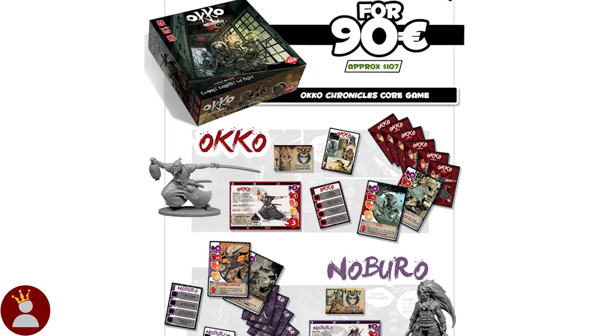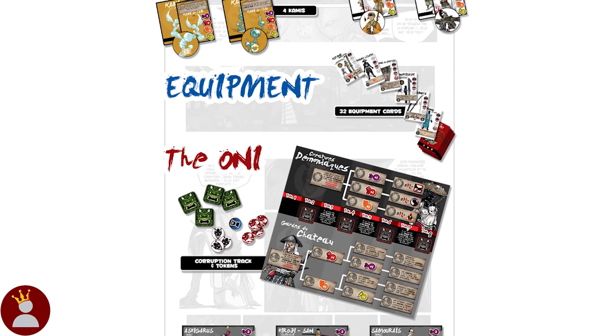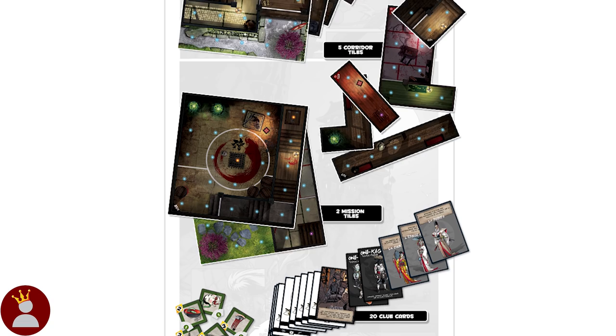The second tier is the Ronin tier for about $90. This tier includes the core game of Oko Chronicles and no stretch goals. In the core game you get 4 heroes including their miniatures, character board, their unique set of cards, as well as some enemies and followers, equipment cards, the corruption track and tokens, 10 types of enemies and all of their miniatures and cards, event cards, 6 double sided tiles, 2 mission tiles, 5 corridor tiles, clue cards and tokens, 3 types of dice, several more tokens, and cards for wounds and such. The rulebook and a scenario book including 10 scenarios and 1 campaign are also included.